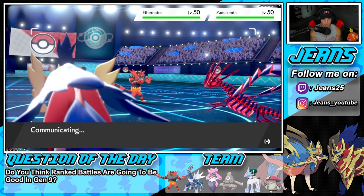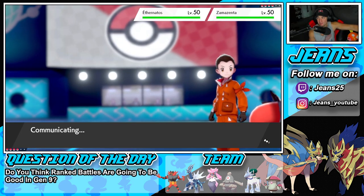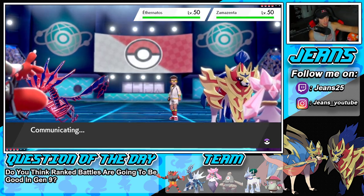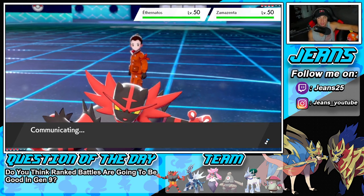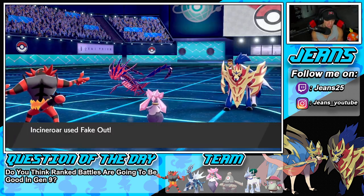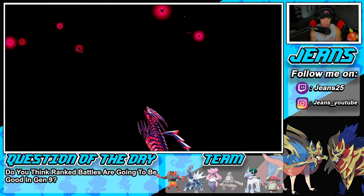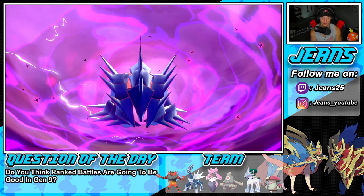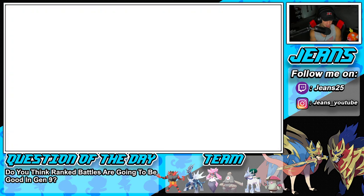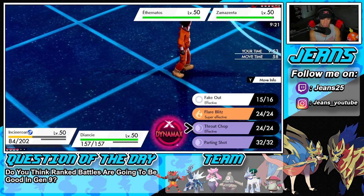I'm just gonna Fake Out here onto Zamazenta and then pop Trick Room. A lovely little Trick Room. I wonder what he's going to go into — Behemoth Bash would be four times super effective on Diancie so I have to watch out for that. I could Protect Diancie next turn. Hopefully you guys are enjoying my pink water bottle — my other one broke. Let's see what this guy ends up doing. The Fake Out lands. I think he was going to go for a Behemoth Bash into my Diancie.